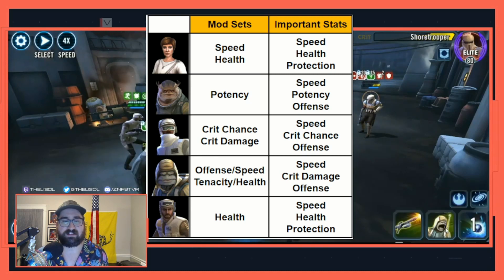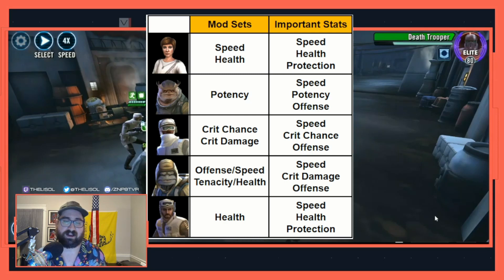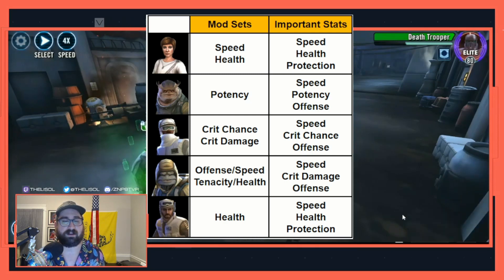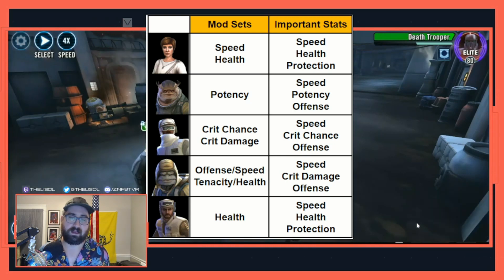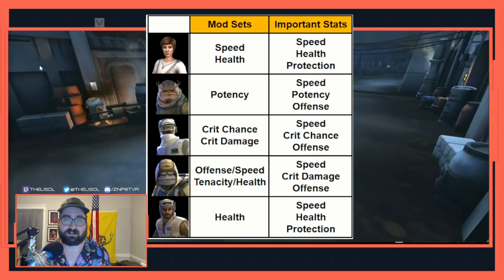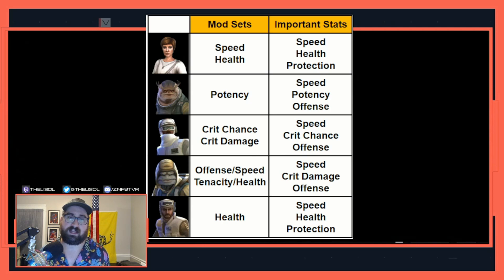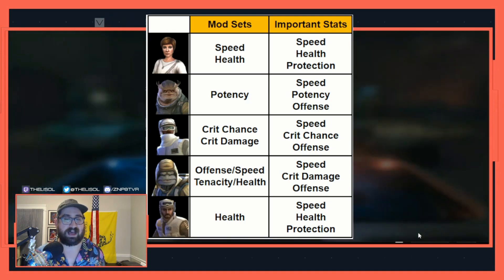For POW, you want offense, speed — an offense or speed set and a tenacity or health set. As long as he's attacking a lot and doing a lot of damage, I would almost recommend going offense instead of speed, with speed, crit damage, and offense as secondaries. For Scarif Rebel Pathfinder, he's the tank — you just want him to be as tanky as possible, so speed, health, and protection. These are just the ways I like to mod; your results may vary.